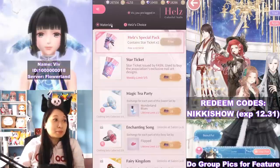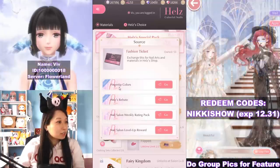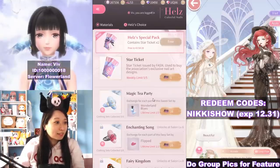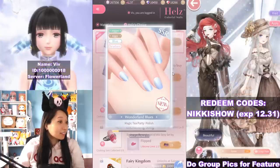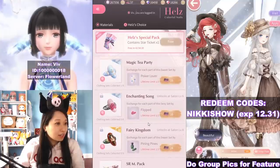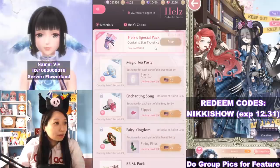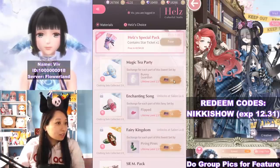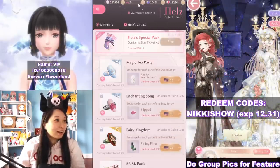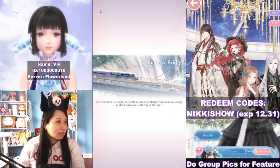If you head over to this materials tab, this is for your fashion ticket shop. You can get fashion tickets by doing all these tasks, and you can buy either star tickets or designs. I'm going to buy the magic tea party because it's a really pretty color. Three out of eight of this design right now. I'm going to get more tickets — I don't know if I want to spend the money on this right now.